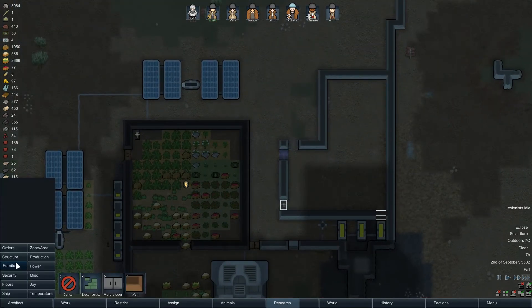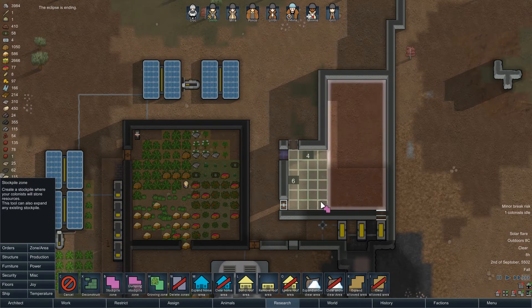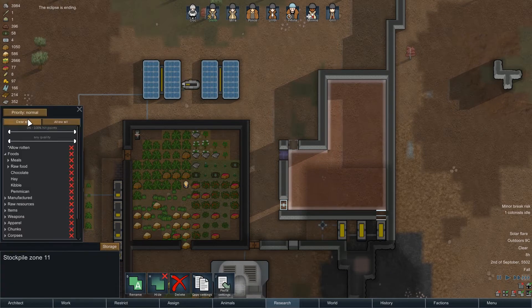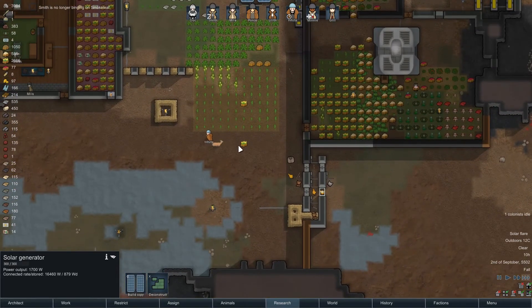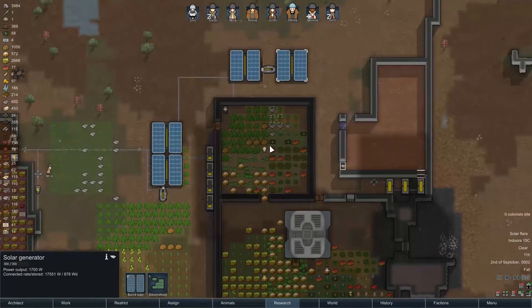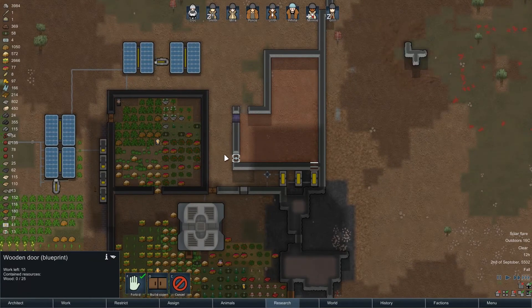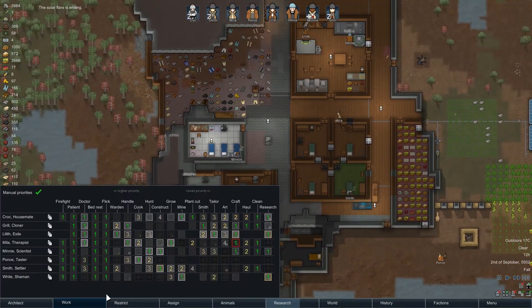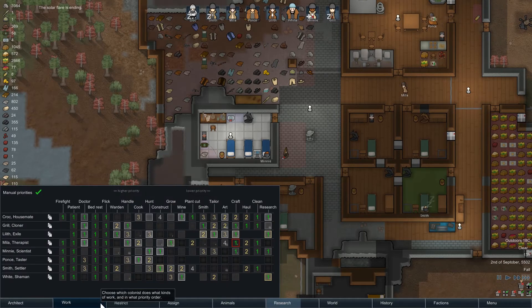I suppose we could actually start storing basic foodstuffs in here even before it's finished. Just put vegetarian stuff in here, it's fine. Plenty of marble - I don't know why this isn't getting finished. That's because Minnie is our number one constructor and she is otherwise engaged.